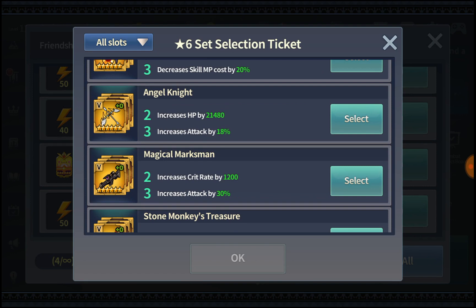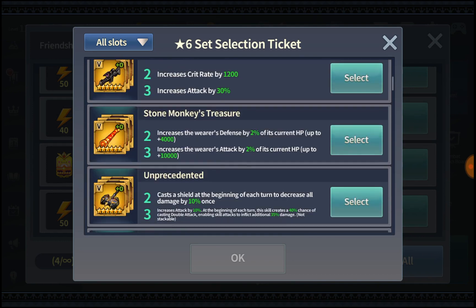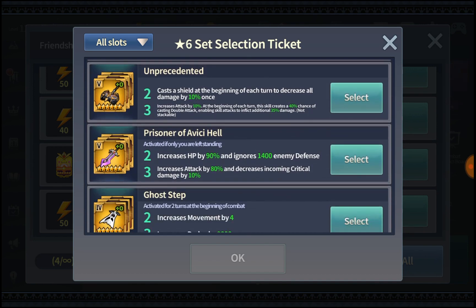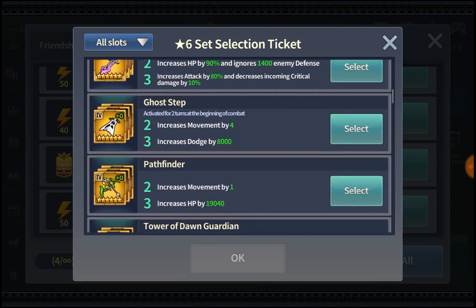Angel's Knight is useful not because of the attack but because of the HP. In certain occasions you need your tank to be extremely tanky, and that 21,480 HP is where it shines. Unprecedented seems more like a Battle of Honor or guild raid set, but it is one of the best slot 5 six-star sets you can actually get.